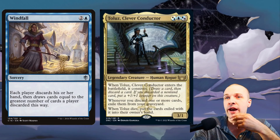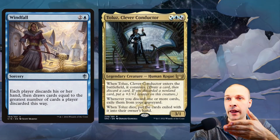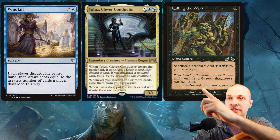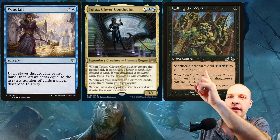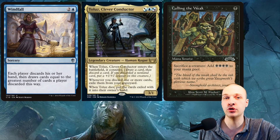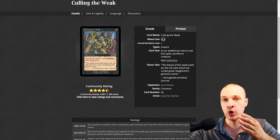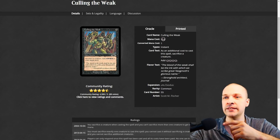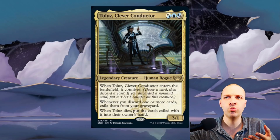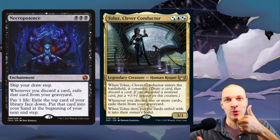Some might say it's easy to interact with Toulouse by just bouncing it back to hand and preventing it from dying. However, most sacrifice effects use sacrifice as part of the cost — the two colons indicate it's an additional cost. Looking at the oracle text: 'as an additional cost to cast this, sacrifice a creature.' So Toulouse will be in the graveyard with its trigger already on the stack at the same time.